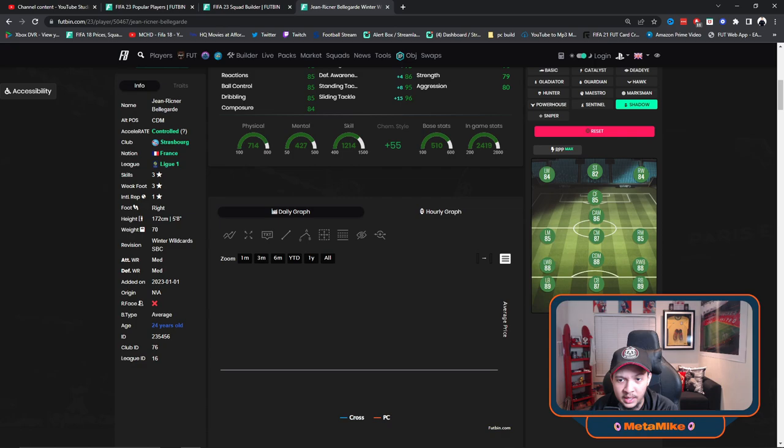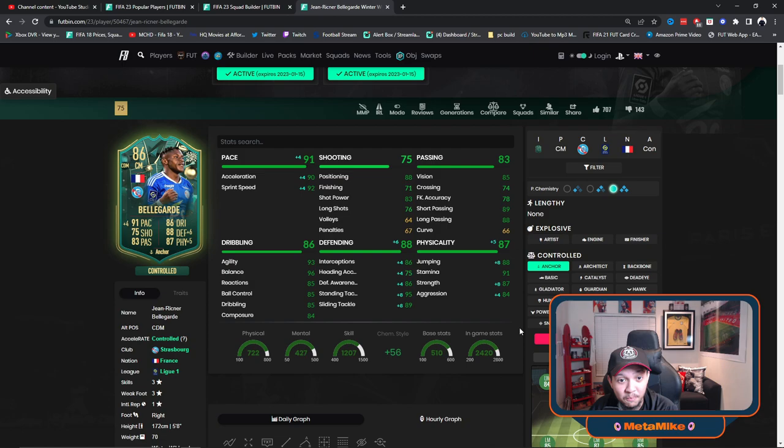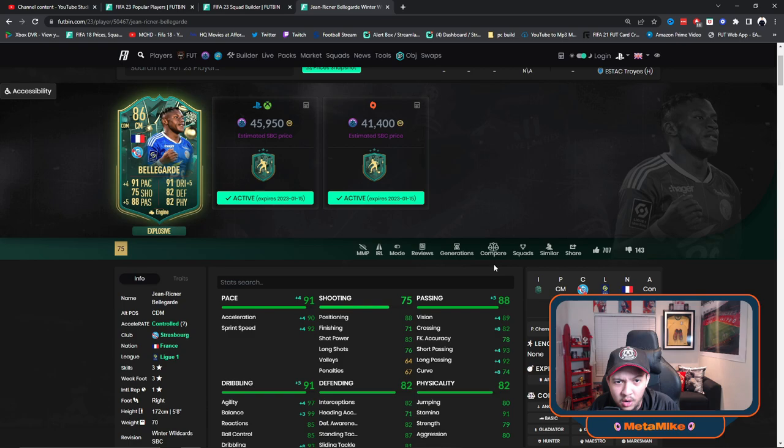An anchor also gets him to an 88-rated CDM but with insane physical and defending stats as well as pace. So you can choose — if you want him as a ball winner, anchor is really nice; otherwise shadow. I'm probably going to use this guy as a box-to-box so it's between shadow and engine. I think the best would actually be adding a shadow to get the best out of him. It is a defensive card, so yeah, we'll probably add a shadow. Actually, if you want to get the best out of him, go explosive — this card will be insanely fast.